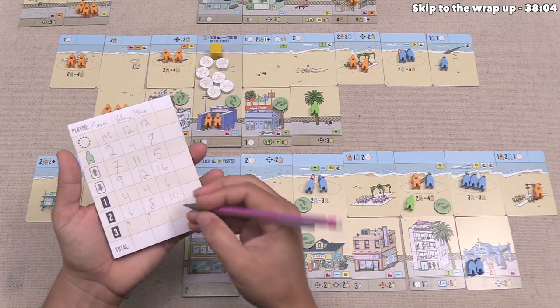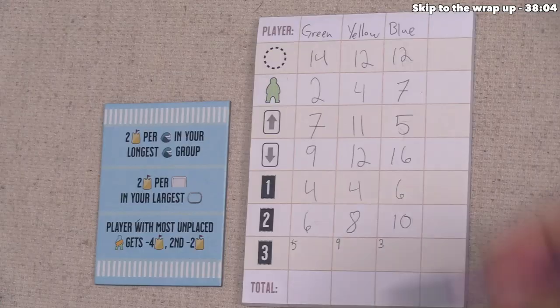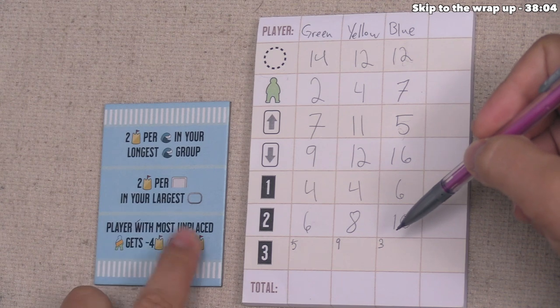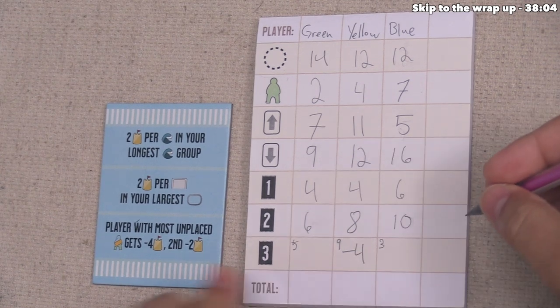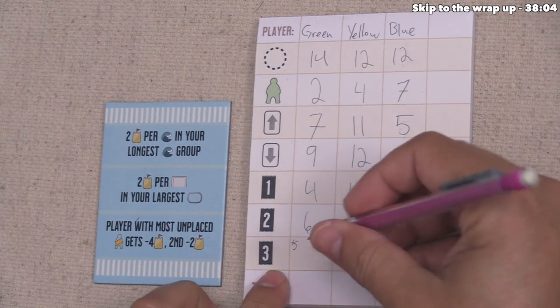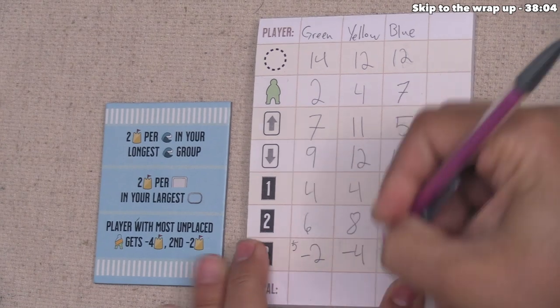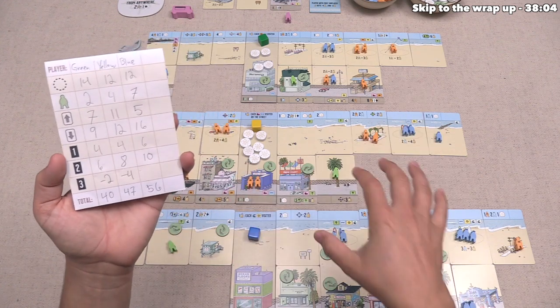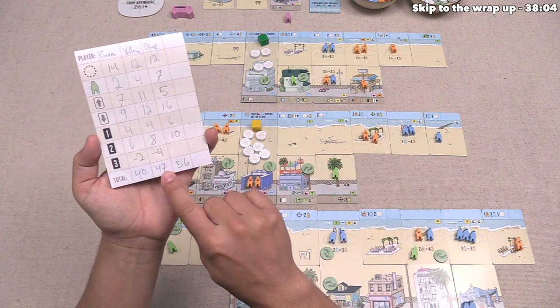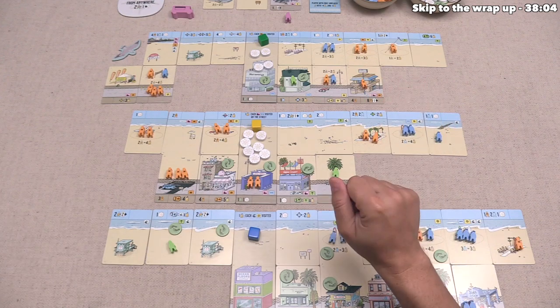Now we can score the final objective. The player with the most unplaced people will lose four points — that is the yellow player with nine, so they lose four. The player with the second most is going to lose two points, and unfortunately that is us with five, so we are going to lose two points. The last thing to do is simply add up all of these numbers. After that is done, it looks like the blue player has won the game with 56 points, the yellow player came in second with 47, and unfortunately we came in last place with 40 points. That completed one full three-player game of Santa Monica.